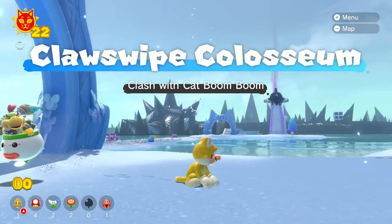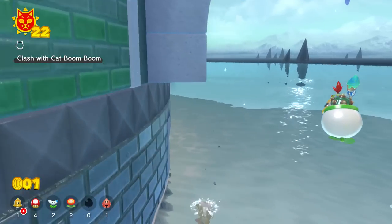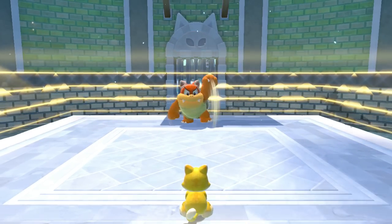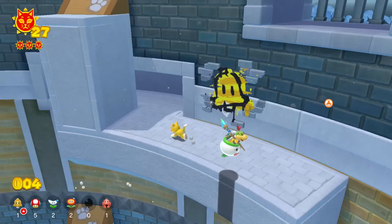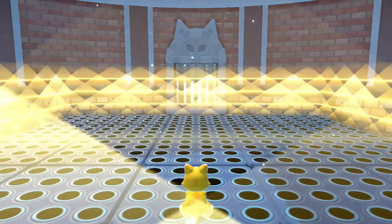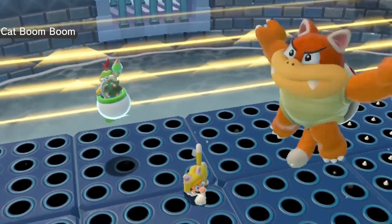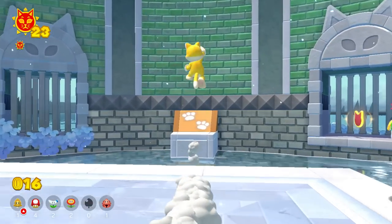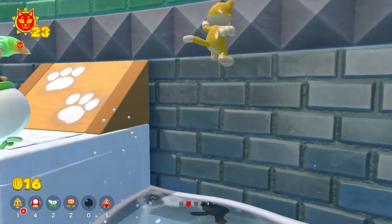I think a lot of y'all can agree that Claw Swipe Coliseum is hands down the worst island in this game. It's pretty much just Nintendo's excuse to copy and paste the Boom Boom and Pom Pom fights from 3D World without making any changes to their movesets. The first Cat Shine challenge is a fight with Cat Boom Boom — effortless. The second is a fight against Cat Pom Pom — a complete joke. And the third is just a fight with Cat Boom Boom again, but on an arena with spike waves that move at the speed of a snail — still insanely easy. There's nothing original or fun here, and the cat shards for this island aren't even hidden that well. By far, the worst island in this game.